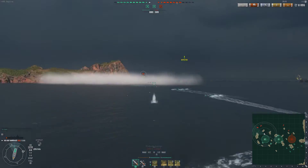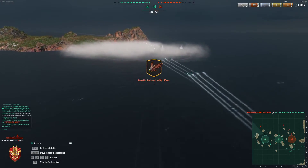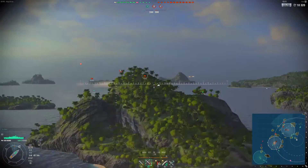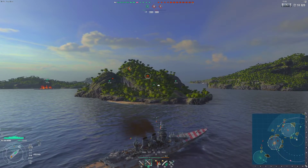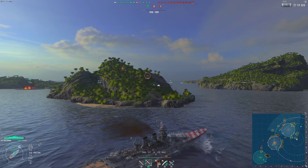Moving on to the third ship on the list — and keep in mind, this is the point where the next two ships I believe are actually bad ships. And it should come as no surprise that the Roma is on this list. The Roma is a tier 8 Italian battleship, and I have a special relationship with it.